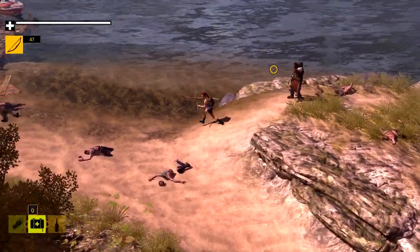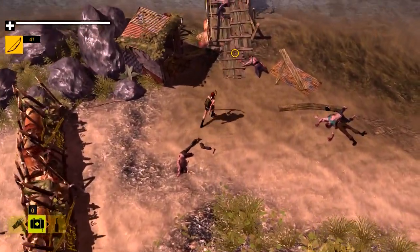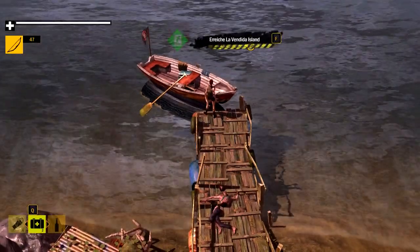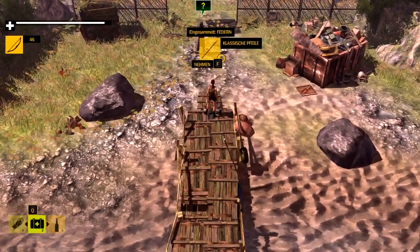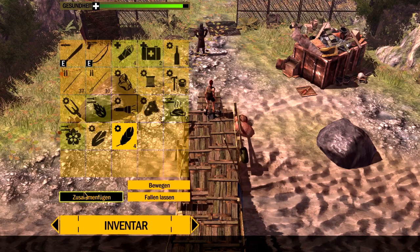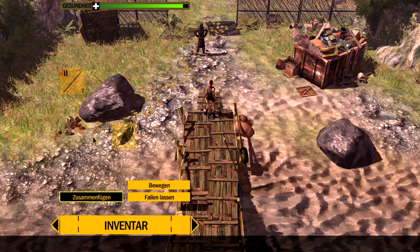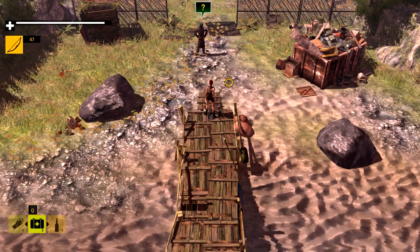He introduces himself and says if we want to survive this season we should go to his survival camp. So we should use his boat here, the rudder boat, so we come to La Vendida Island. We will get the display and we are already there. We will take stock of our feathers. Now we have the classic feathers – they can now do much more damage than our normal arrows.